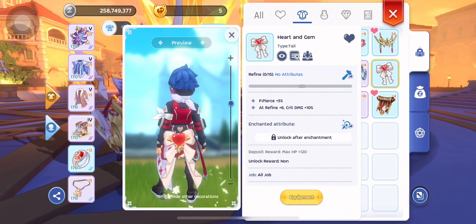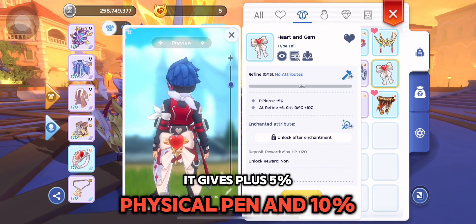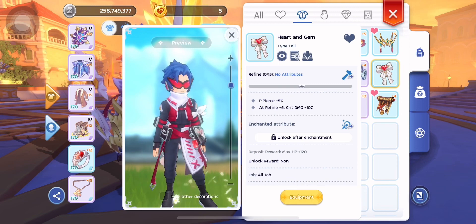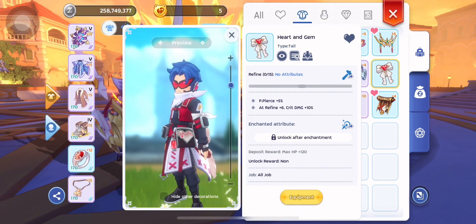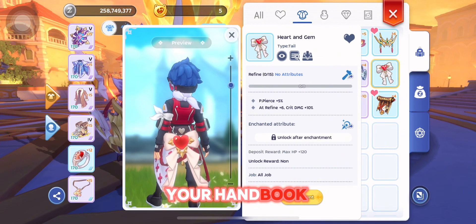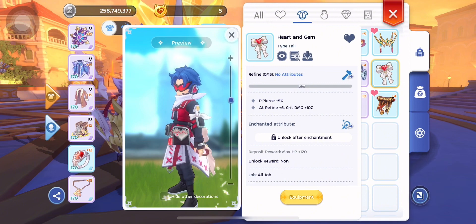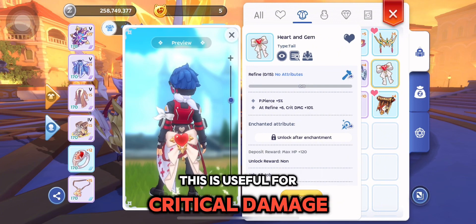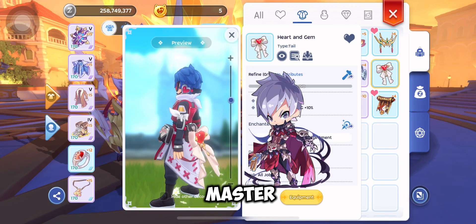Next is the Tail Heart and Gem. It gives plus 5% physical penetration and 10% critical damage when successfully refined at plus 6. Depositing it in your handbook gives plus 120 max HP. This is useful for critical damage based classes like Blade Soul, Stellar Hunter, Rune Master, and Heinrich.